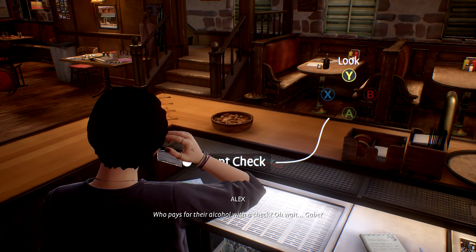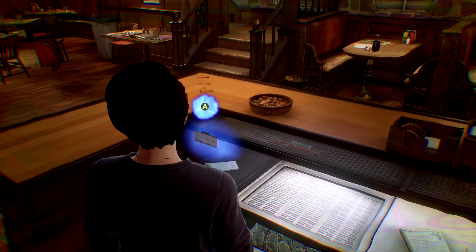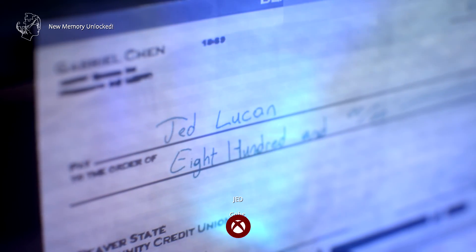Make sure you interact with it, and then make sure you hold left trigger to use your power. Then hold A to scan it in for the collectible, and then once you read the memory, you should be good for the achievement.